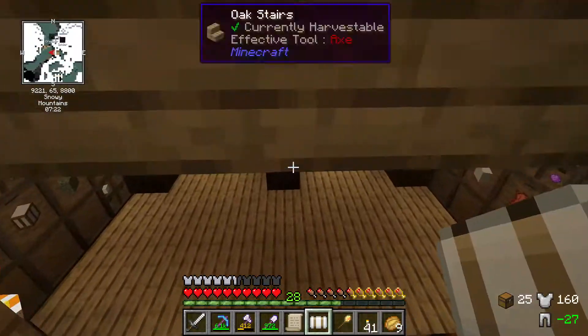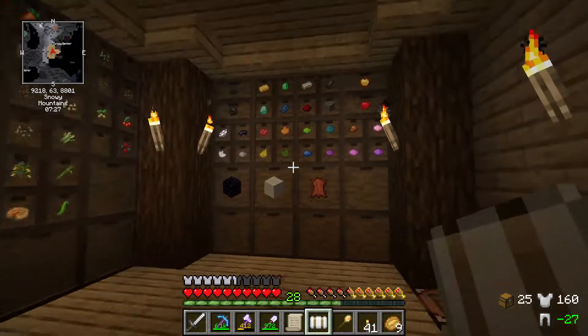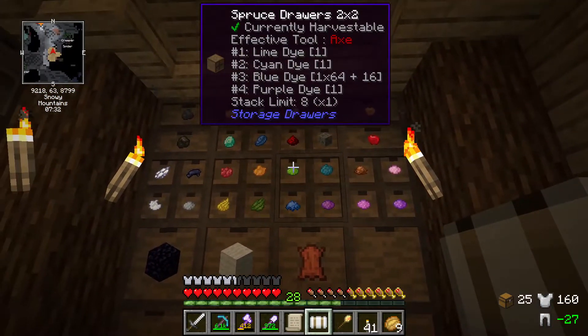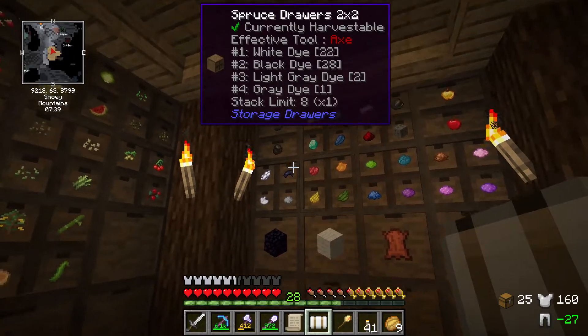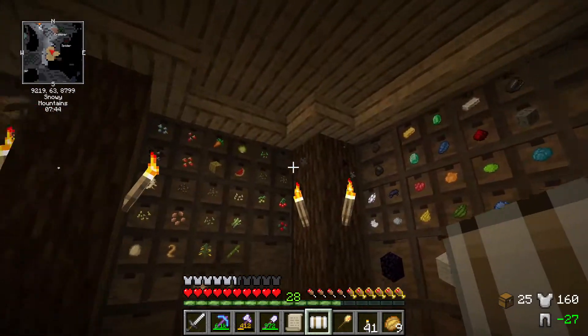So the first thing I wanted to update about is our storage. I have a lot more stuff going on here. I really like the two by twos. I have all of these — all the dyes, all our valuable stuff up here.